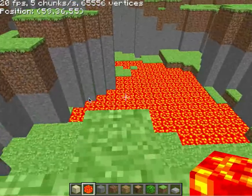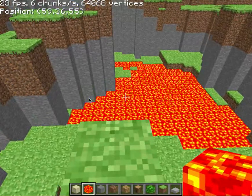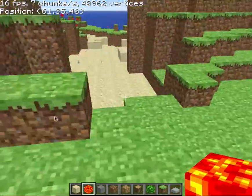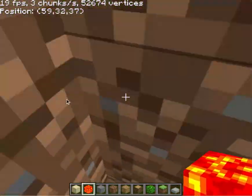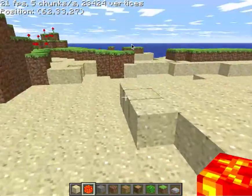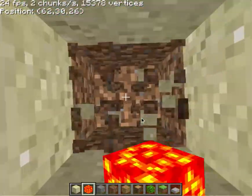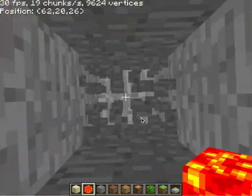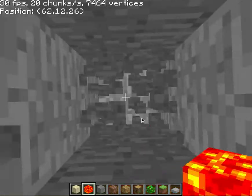Looks like that's all done. The lava has no animated texture, which I do not like. So now let's dig down — let's see what's at the bottom of the world.